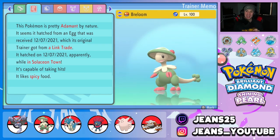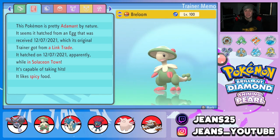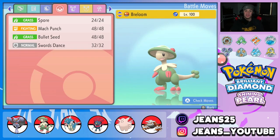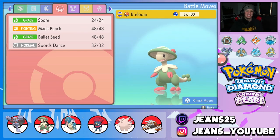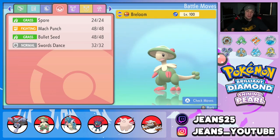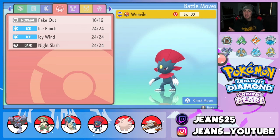Third Pokemon is Breloom. You guys know Breloom is an absolute beast — we've used it with Poison Heal before, but this time we're doing something different with Adamant nature for the attack boost. EVs are in Attack and Speed with the Technician ability to power up weaker moves. We gave it Spore for sleep, Mach Punch for first-turn priority, Bullet Seed which hits like a truck with Technician, and Swords Dance as a setup move. Once it sets up, it can put people to sleep, has priority, and hits like a truck — it's just amazing all around.